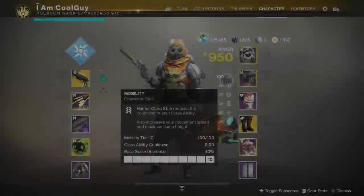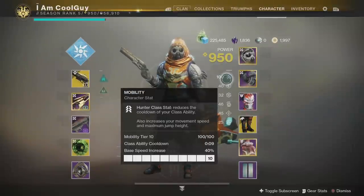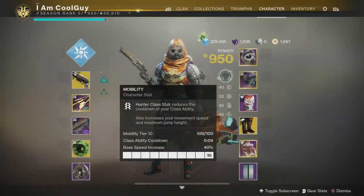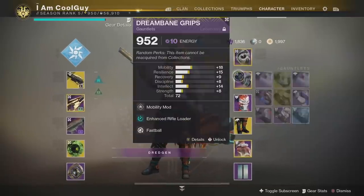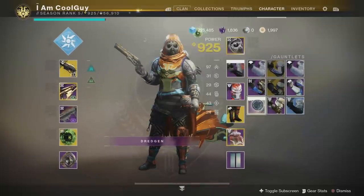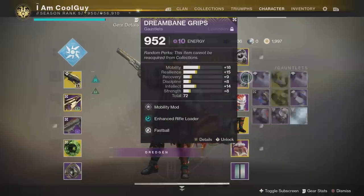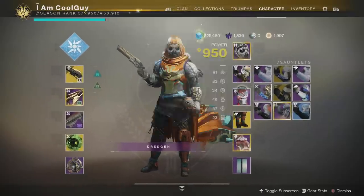This season, they introduced the class ability into the stat, and for hunters, when you increase your mobility stat, that reduces the cooldown of your class ability — your dodge. This exotic 100% revolves around your dodge. When you get max mobility, the dodge cooldown is going to be 9 seconds. At something like 4 mobility, it has a 22 second cooldown, so there's a huge difference all the way up to 10. If you have 9 mobility, it has an 11 second cooldown for your dodge.